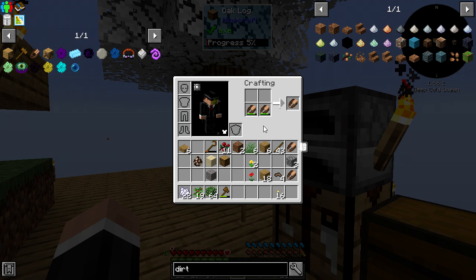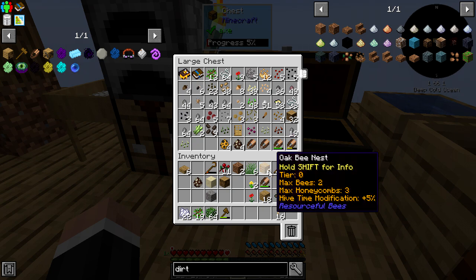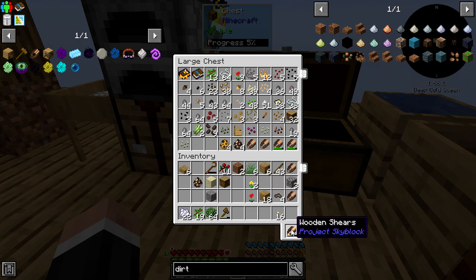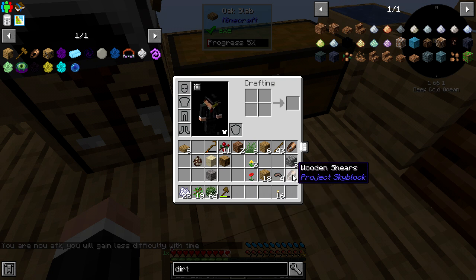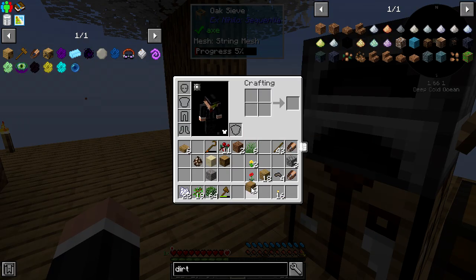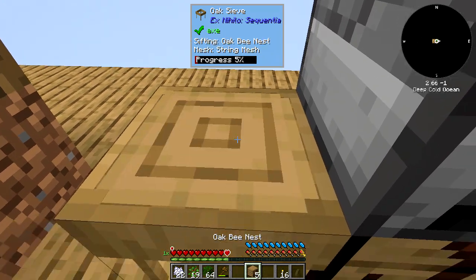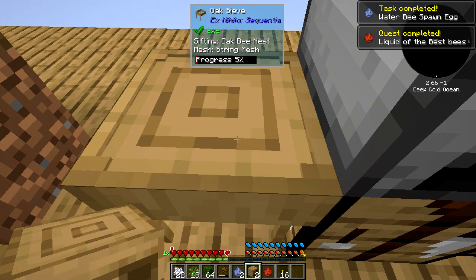That's basically been my method. I've been cheekily using that little glitch because it's just a bit quicker. So that's what I've been doing to make leaves — just pillaring up, shearing them, then turning them into dirt in the barrel. Nests, let's have a look — oh yeah, we got one immediately! Oh wow, there we go.